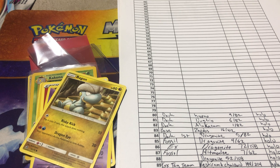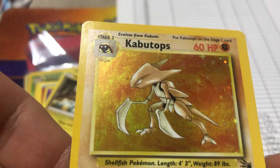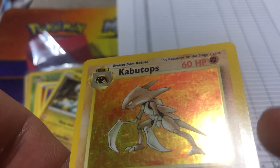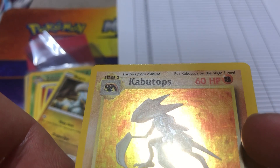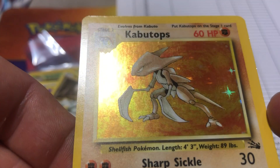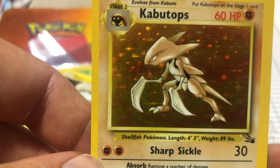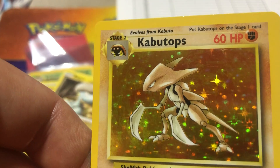Next we have a Fossil holo Kabutops. Looking at him now he's definitely not a 9, maybe not even an 8. It's hard to see on camera but the card is just not perfect - there's a bunch of factory lines, you can see the silvering on the sides. There's what looks like bleed next to the border, not a heavy bleed. It's like they didn't finish the holo - they gave it a gold line, which will probably count against it. No swirl either, though there is a good fade left to right.